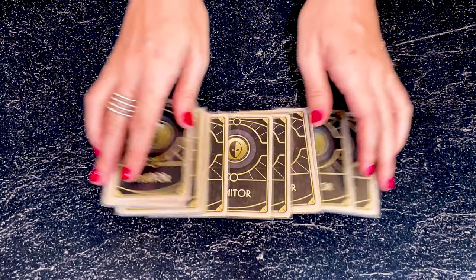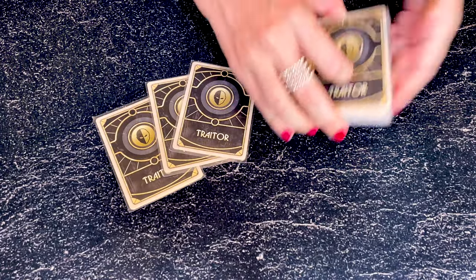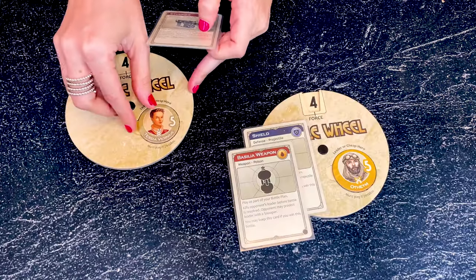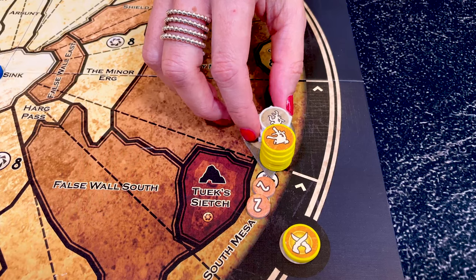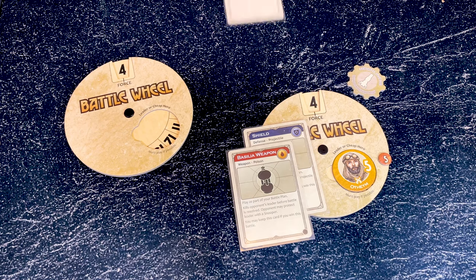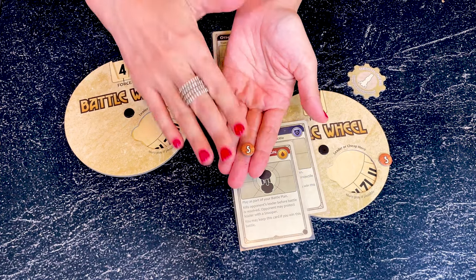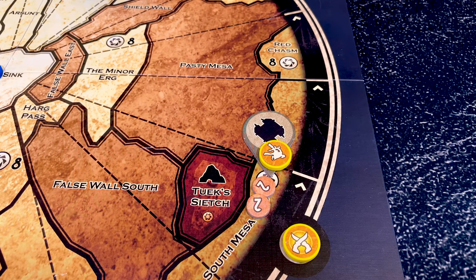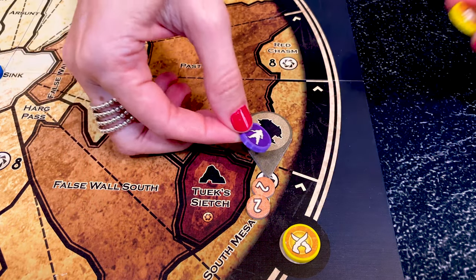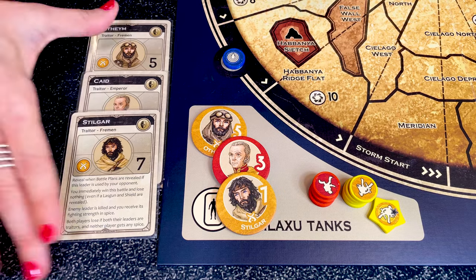At the start of the game, once all players have discarded their unused traitor cards, shuffle the deck and take the top 3 cards — these are called face dancers, as they can change their face and take on the physical appearance of other leaders. After another faction has won a battle, sent forces to the tanks, and collected spice and tech tokens as appropriate, the Tleilaxu can reveal a face dancer card. The face dancer leader is sent to the tanks if not already killed, but no spice is collected. Instead, all winning forces remaining in the territory are sent back to their reserve and are replaced by Tleilaxu forces, from either the reserves or from anywhere on the planet.